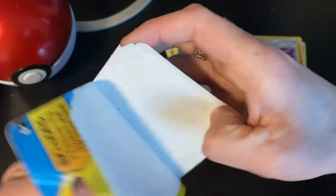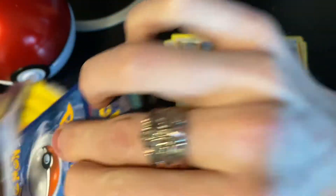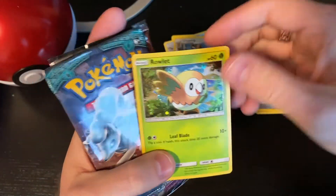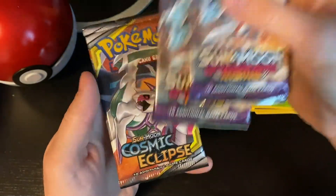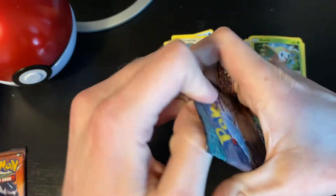Alright, second pack of these buy-one-get-one-dollar-off packs. For the promo card we have a holo Rowlet! I'll put you right there with the other holos. Guardians Rising, Guardians Rising, and Cosmic Eclipse - let's do it, first booster of the second pack.